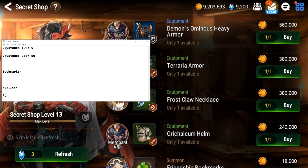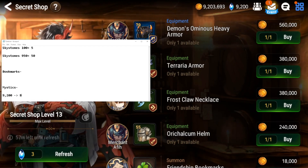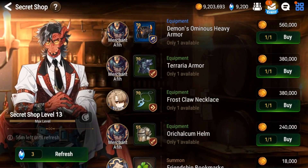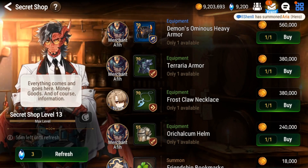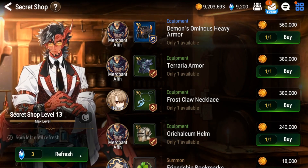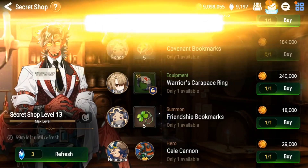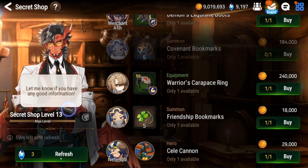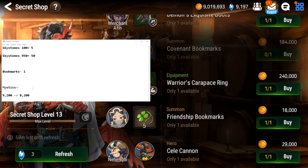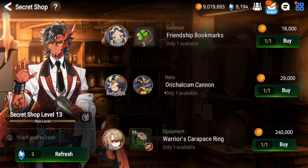We have 9,200 sky stones and we're going to go down to 8,200 - that's 1,000 spent. If you guys are new to the channel make sure to hit the like button and subscribe, and I guess we go ahead and start this up. There's a bookmark already - automatically we get to put one in there, let me space this out so I can keep count.